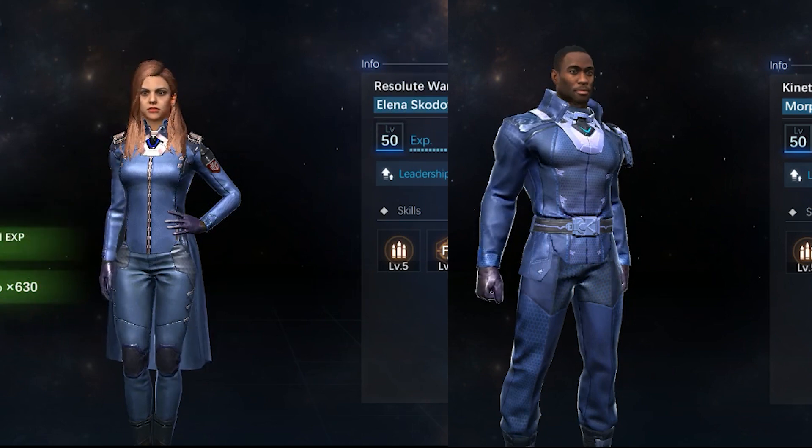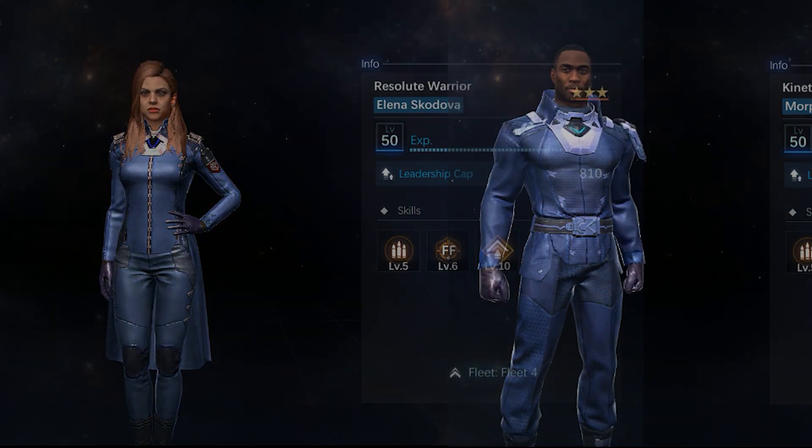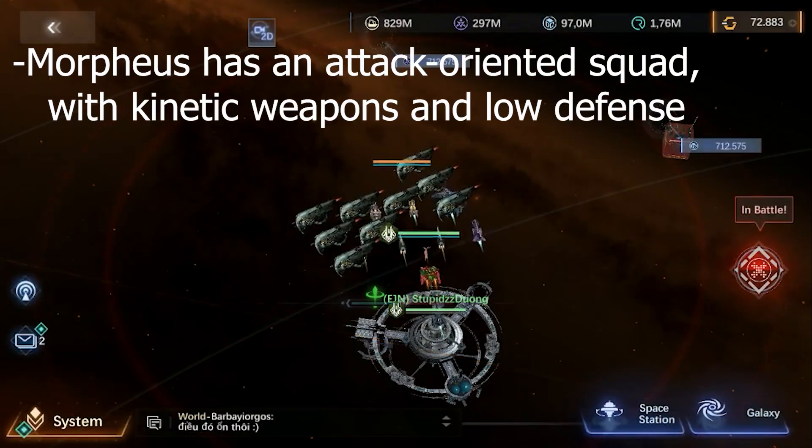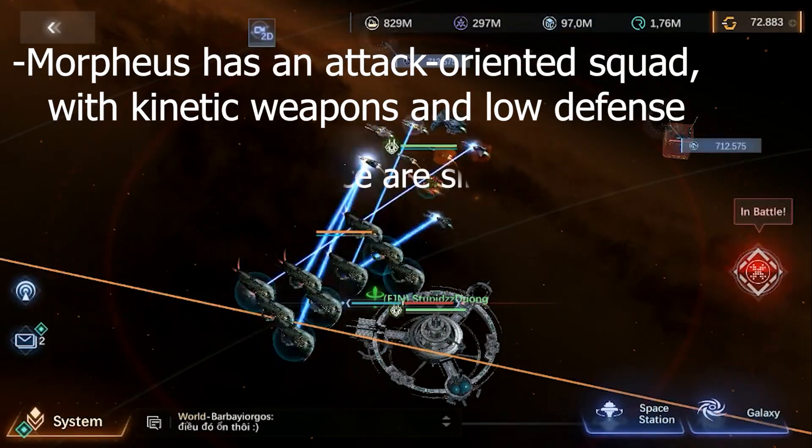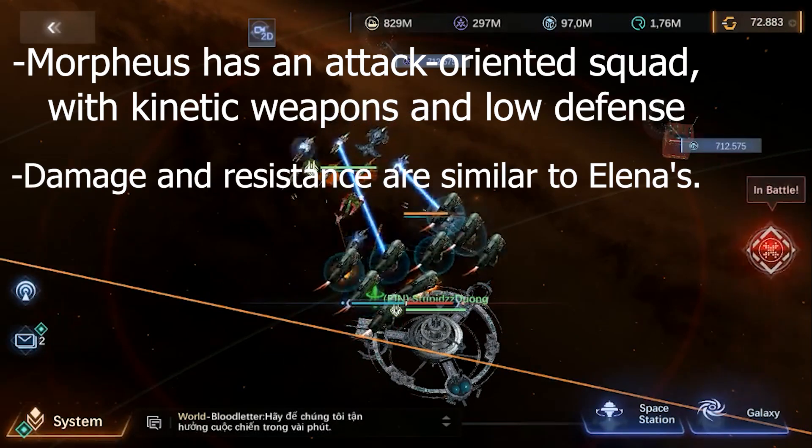This difference is really insignificant. We can roughly conclude that Morpheus has an attack-oriented squad with kinetic weapons and low defense. Damage output and resistance are similar to Elena's.